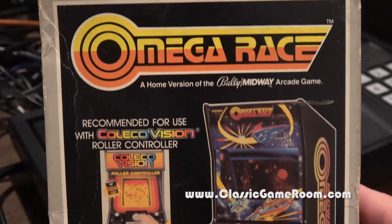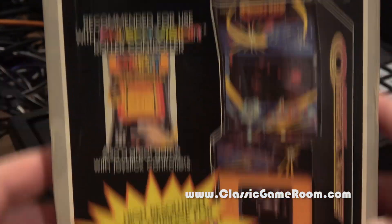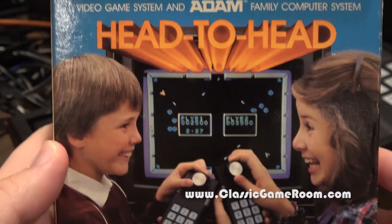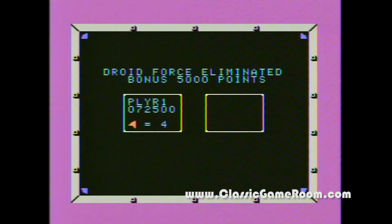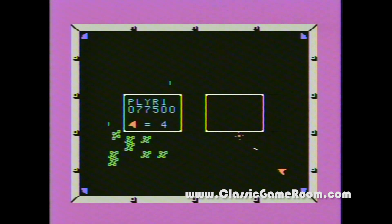Here's a look at the box — one of the rare ColecoVision games that I have a box for. I took a photo of this and used it as a full screen shot for the Ultramassive Video Game Console Guide 2. This is one of my recommended games for the ColecoVision. With music that cheerful, how could I not recommend Omega Race?